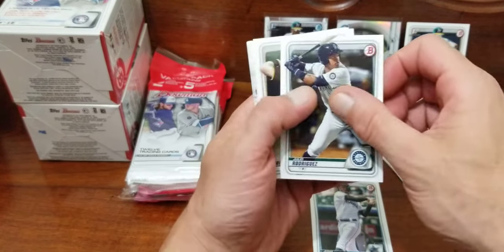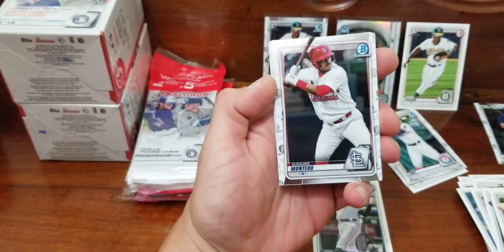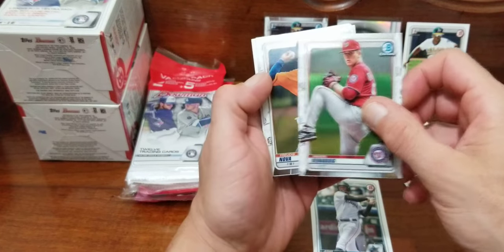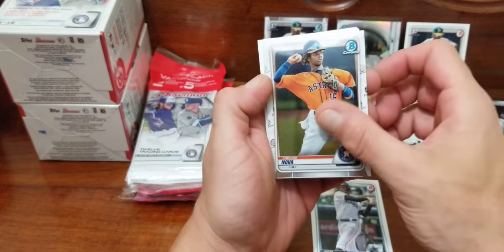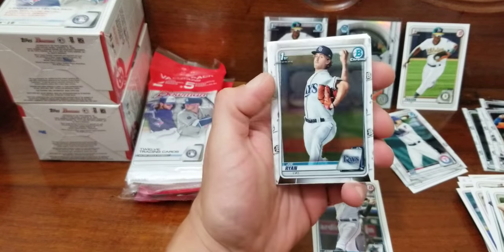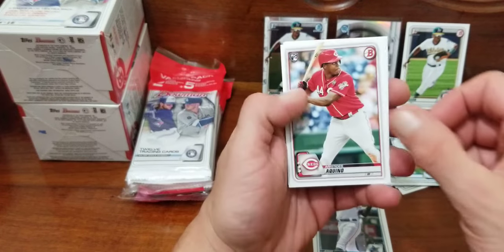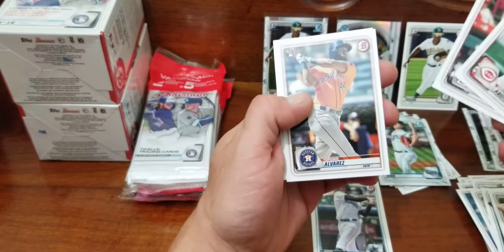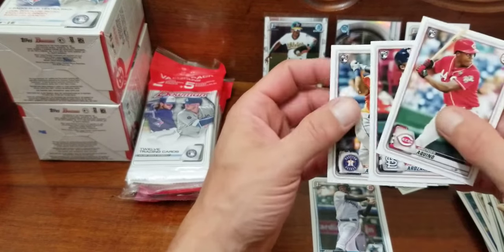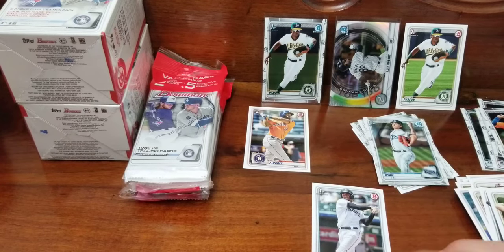First paper first Bowman — we'll put that in the back. Grayson Rodriguez, Sainz, Julio Rodriguez, Oden Miller. Got Montero chrome, Deanna Burt, Nova again. Got a first Bowman — Joe Ryan. Yordan Alvarez rookie and Gavin Lux. Gotta plug my phone in real quick.